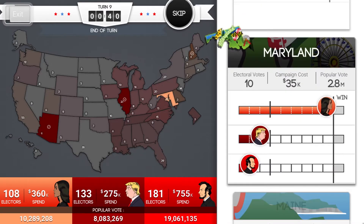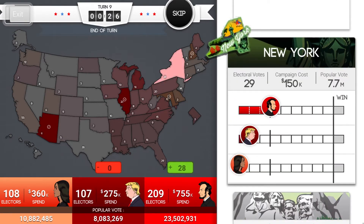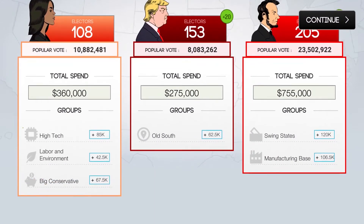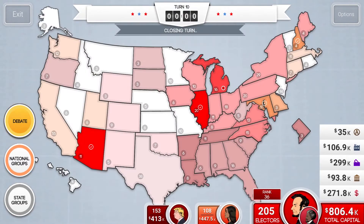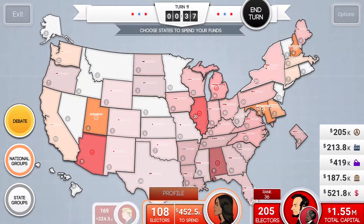I did decide to enter into Florida. I have that swing money just sitting there, so why not use it to attack in Florida? Donald Trump goes into Texas, which is generally a good play, but he doesn't have any bonuses affiliated and I have my manufacturing, so I'll easily be able to overtake him. These one-minute timer games are super fast — I didn't even get to spend my turn, which was super frustrating, but luckily it wasn't consequential.